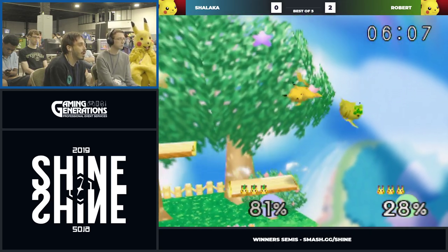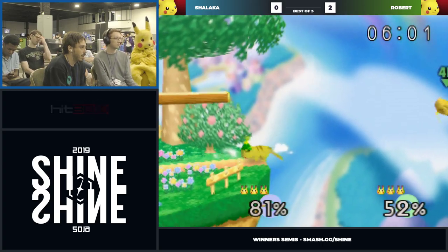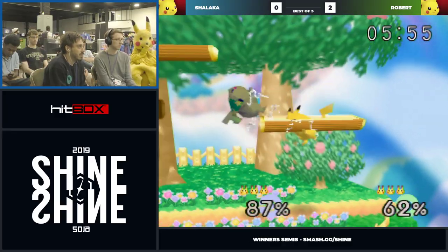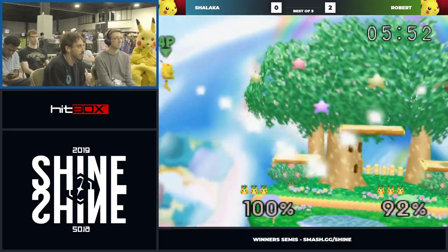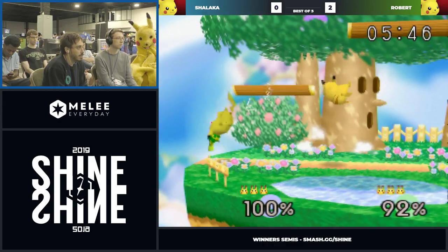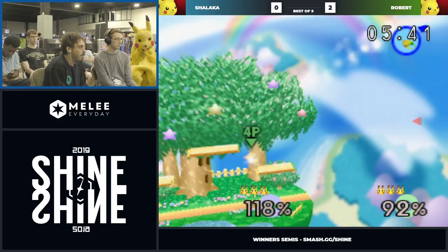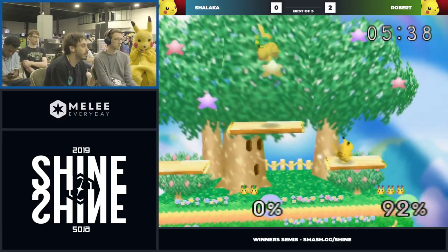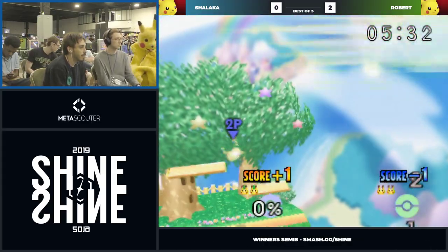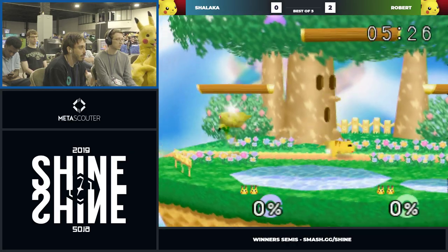It's pretty impressive knowing what these guys are pulling off in the heat of the moment. Robert missed his dash to get the chain grab — you don't see that very often. It would have helped that out a lot. He got the smash attack — I don't know if that's what he wanted but it worked out okay. Then he got punished after. He wanted the ledge cancel there too. When you miss your punish and they get you right after — that's the worst feeling.